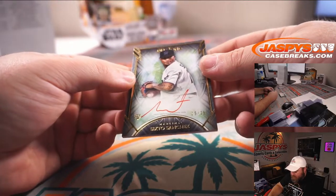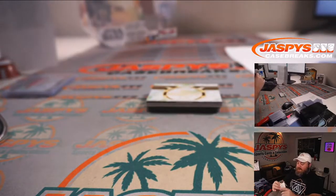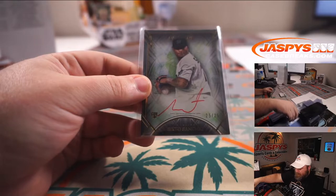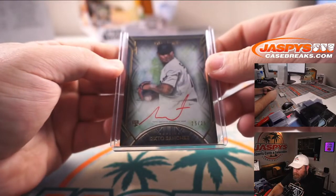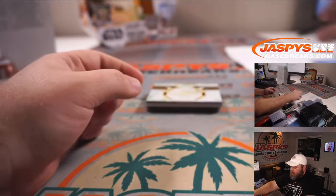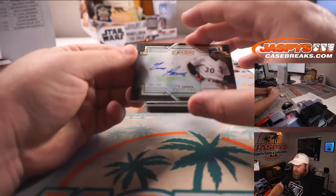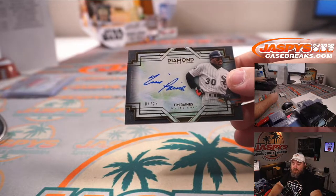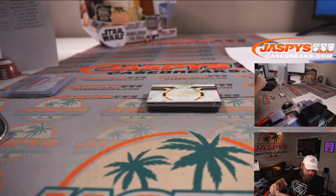Sixto Sanchez rookie auto, 25 out of 25 for the Marlins — also part of the Yankees random number block, spot five is Sean O'Leary. And it's Tim 'The Rock' Raines, four out of 25 for the Chicago White Sox, part of the Angels random number block — spot four, PJ McNeely.